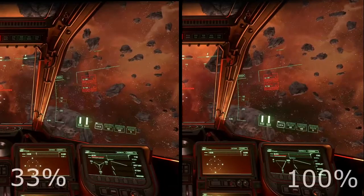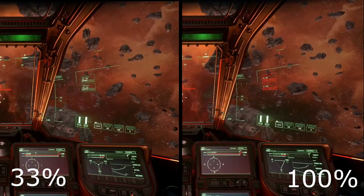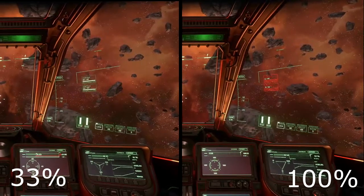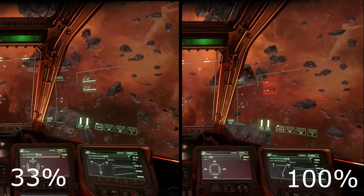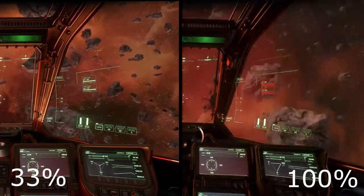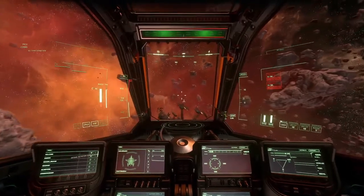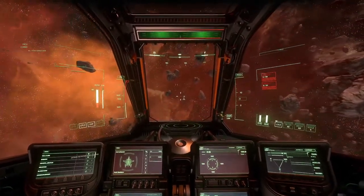Diverting power towards your shields massively boosts the recharge rate of your shields, as well as reducing the damage they take from incoming fire. Diverting power away from your shields does not cause them to take increased damage when below the 33% default setting. However, it does significantly impact the recharge time of your shields. And of course, if you take away all power from shields, they will remain online, but they will not recharge when damaged.